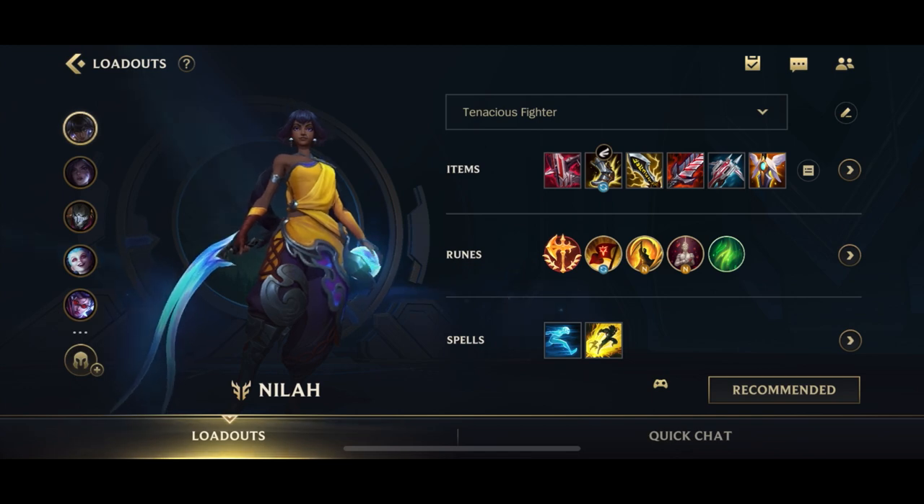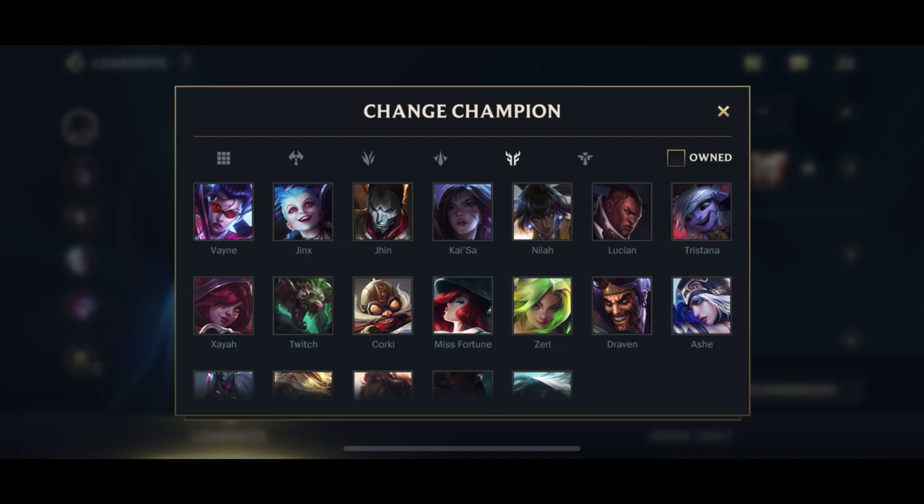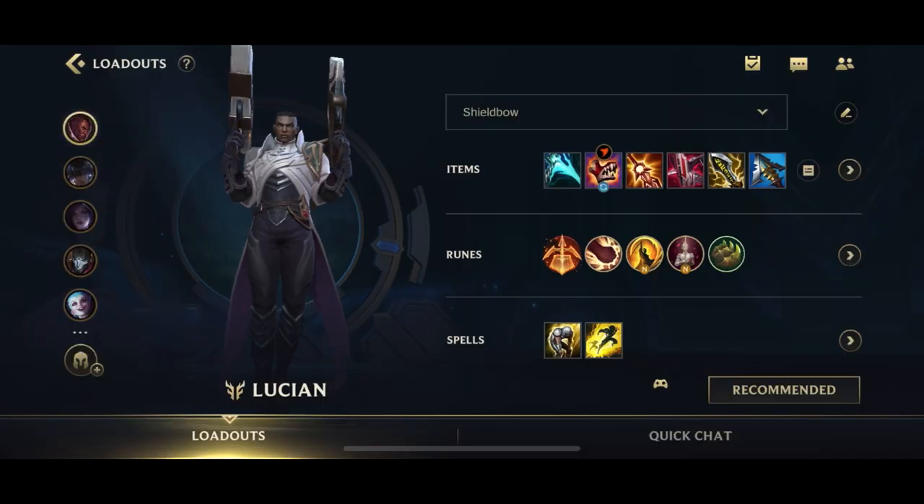For Nyla, I actually like to go for Berserker Greaves as my second item after I get Shield Bow, because I want to have Shield Bow for First Dragon. For Lucian, he goes for Berserker Greaves — I normally take it second because I want to have the Essence Reaver spike early. Then you go for Kraken Slayer with a standard ADC rune page.